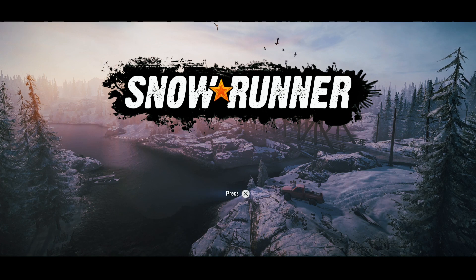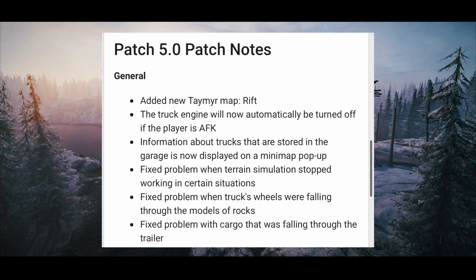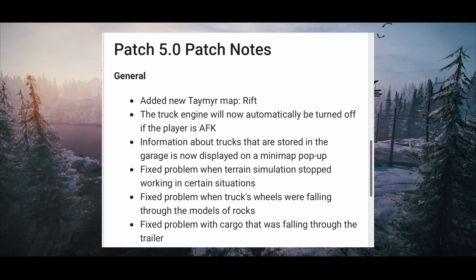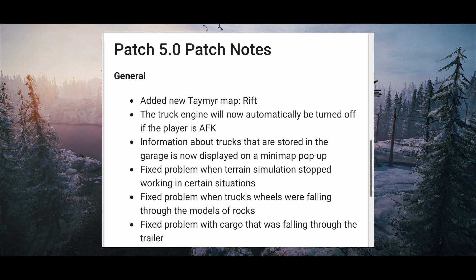According to the patch notes, we should be getting on PS4 a new map — the Taymyr map, The Rift. They say that the truck engine will now automatically be turned off if the player is AFK. Information about trucks stored in the garage is now displayed on the minimap pop-up. Fixed problem when terrain simulation stopped working in certain situations.